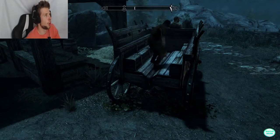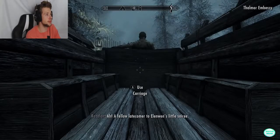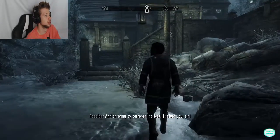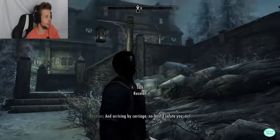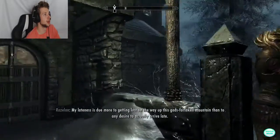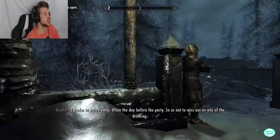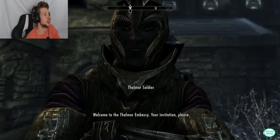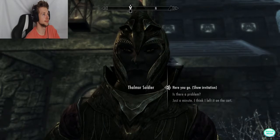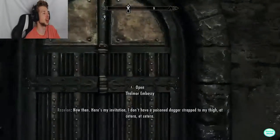We randomly teleport onto a carriage — very nice — and we're off to the party. A fellow latecomer to Elenwen's soiree greets us, impressed we arrived by carriage. We made it to the Embassy. It requires a key so I have to talk to the guard. Welcome to the Thalmor Embassy — invitation please. We're in. Let's party.